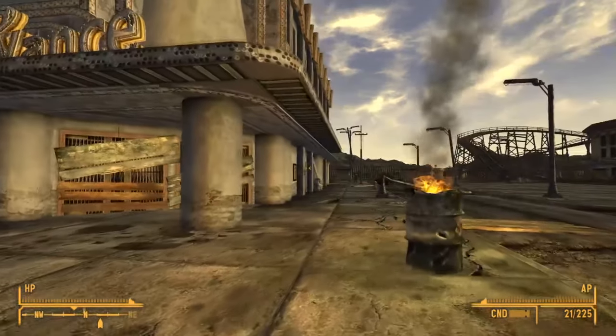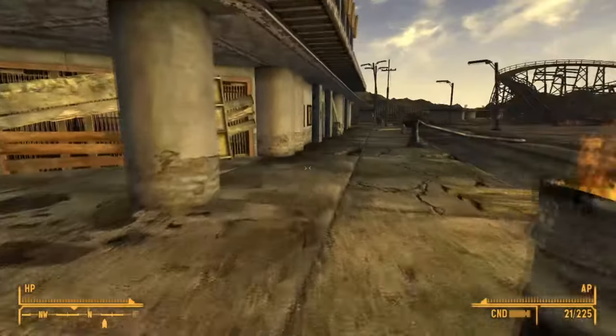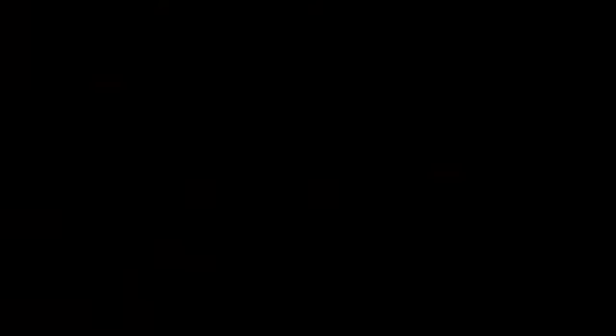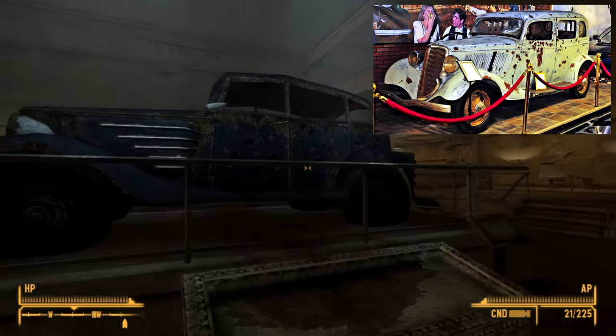Here's a cool retro nod. If you head towards Primm and go to the Vicky and Vance Casino, inside you will find a car — this is in reference to Bonnie and Clyde. Vicky and Vance, Bonnie and Clyde — see where this is going? Go inside and see a shot-up car. A picture of Bonnie and Clyde's actual car is shown here, and you can see the similarities.